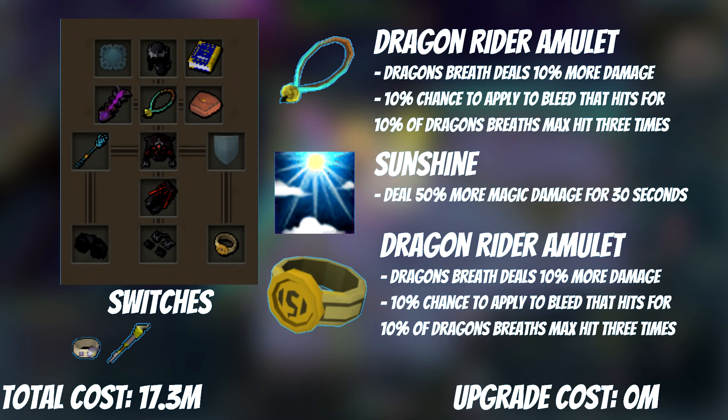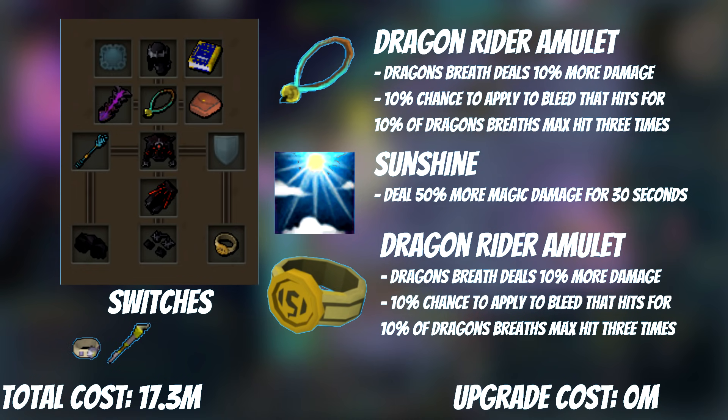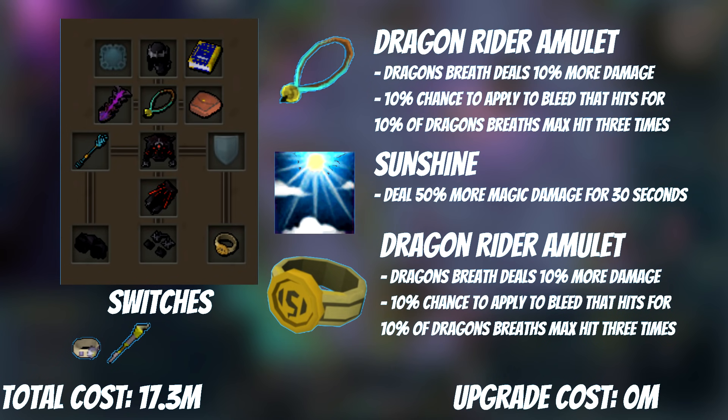Second is the Sunshine ability. This is an ultimate that increases damage dealt by magic attacks by 50% for 30 seconds. This duration can be extended to 37 seconds with the Planted Feet perk, but more on that later. This ability is a pillar of mage DPS rotations, and before going any further, the World Wakes quest should be completed to unlock this ability.